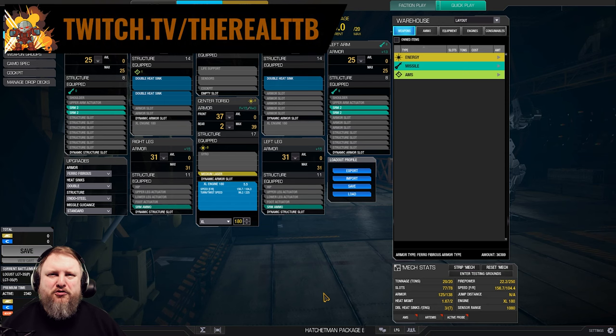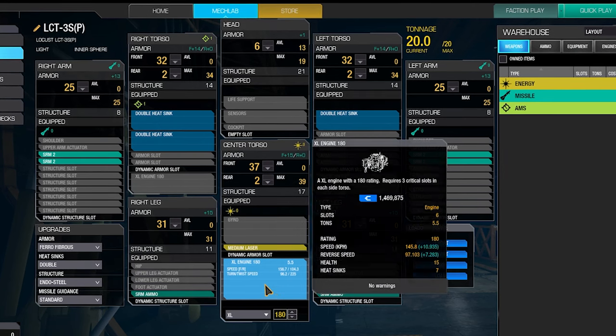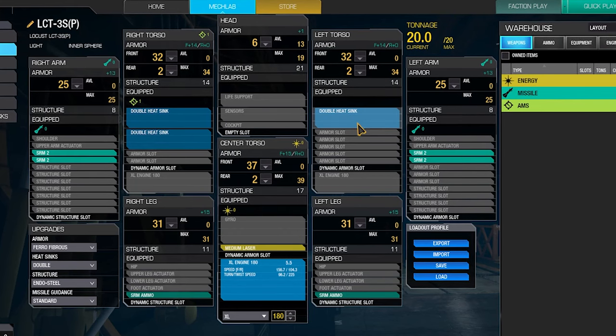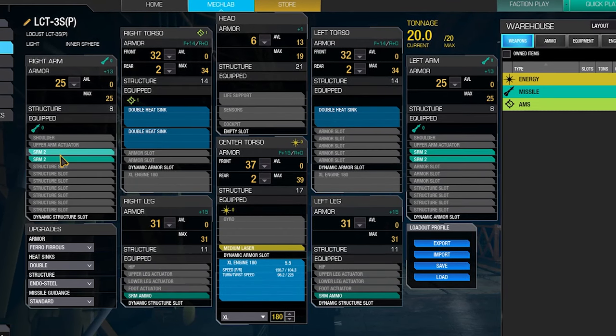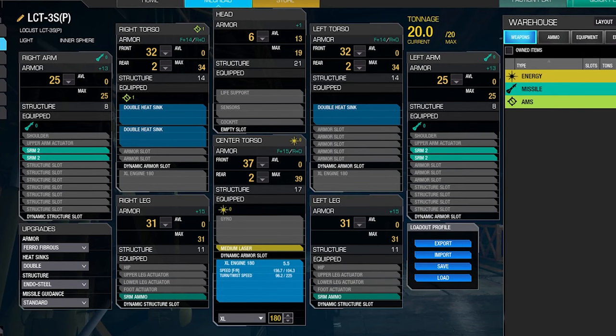Welcome back to German McChaneering. Today with the Locust 3S in the 4 SRAM2 and 1 medium laser configuration — XL180 engine in the center torso, medium laser in the center torso. We have three double heatsinks in the mech, two SRAM2 launchers in each arm, and two tons of MO4 SRAM2 ammo.